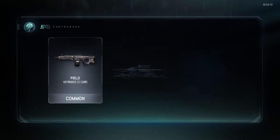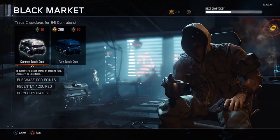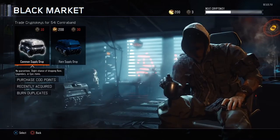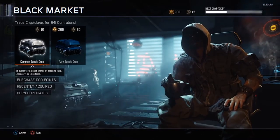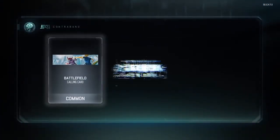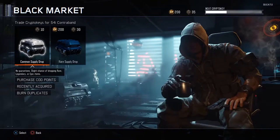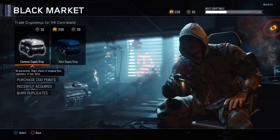For our next one we have the Field for the Haymaker again — Haymaker 12 camo. We've got a Rhinosaurus, it looks like a Stegosaurus to me actually. Again three common drops, sadly — I thought we were going to get good stuff from common supply drops, but it's better off going for the rare supply drops. For our last one today we've got the Battlefield calling card, a Dust camo for the Kuda — I like that — and another sight, which looks pretty distracting. Another three common drops.